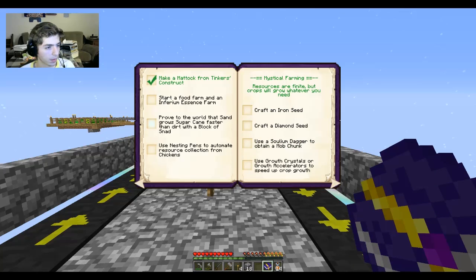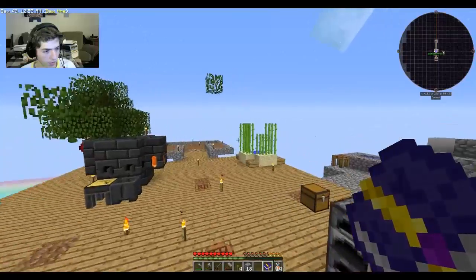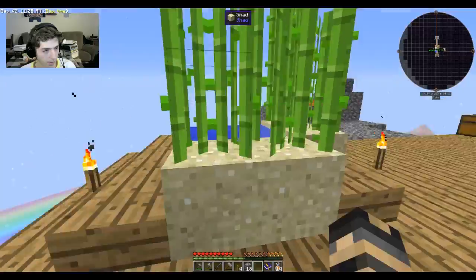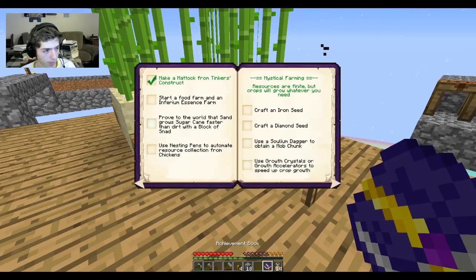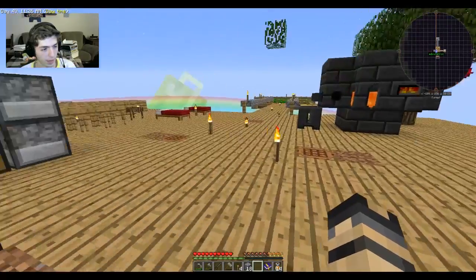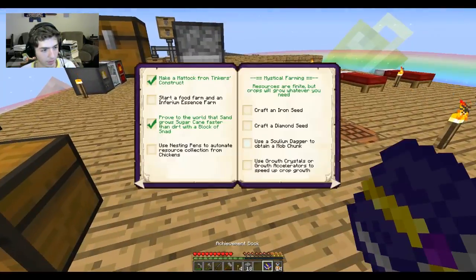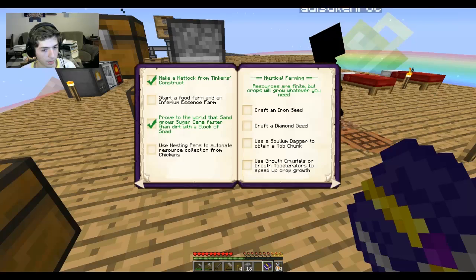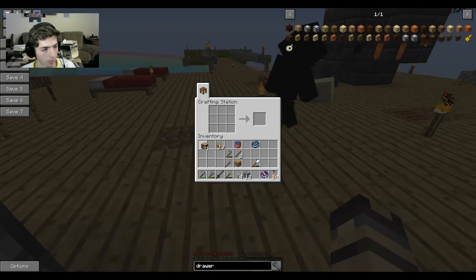Stolen Rock put in those vector plates to kill mobs automatically — we can check off 'upgrade the mob farm to kill monsters automatically.' We've already started the next chapter too by making a watering can. We have farming space for several crops. And we have SNAD — it grows crops faster than sand or dirt. We proved SNAD grows way faster; it takes two sand to make one SNAD so I'm keeping the crops on SNAD.